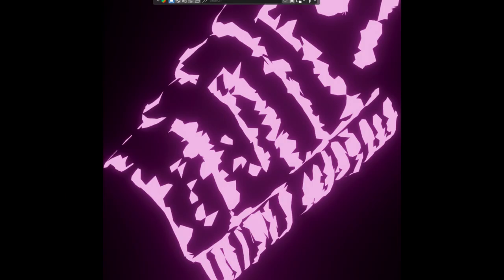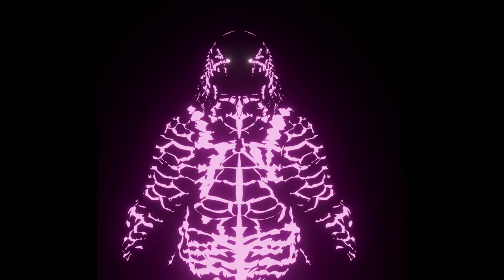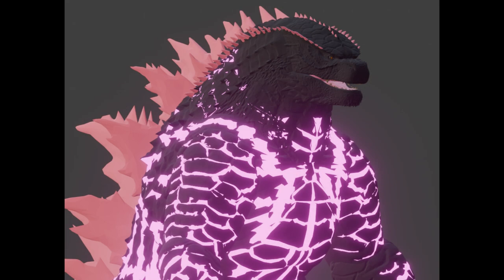I think this part of the model is the tail and it's also glowing. Every part of the Evolved Godzilla is glowing. This is the side view for Evolved Godzilla — as you can see it's glowing and we can see the details. This is the front view for the Evolved Godzilla, and I'm gonna show you guys more of these models. Next we have the normal view with no black background so we can see the Godzilla clearly.